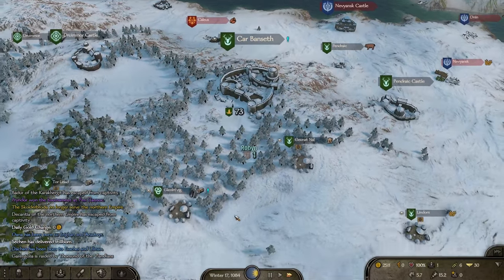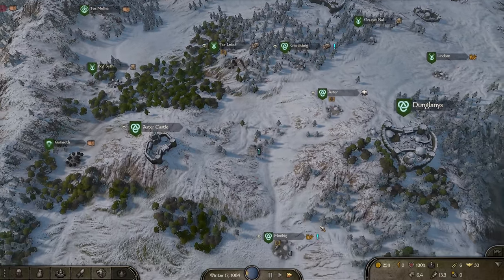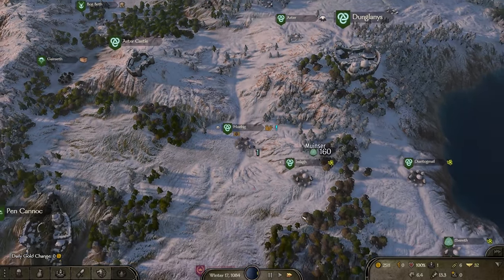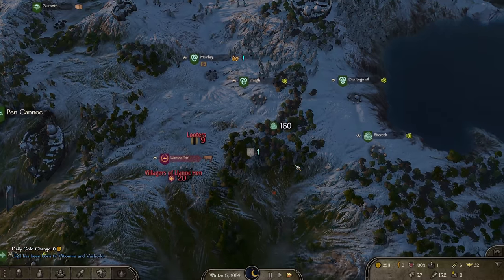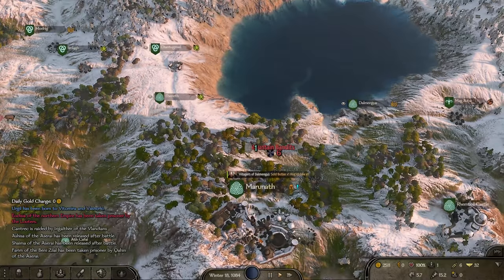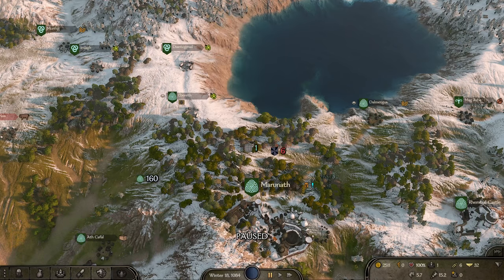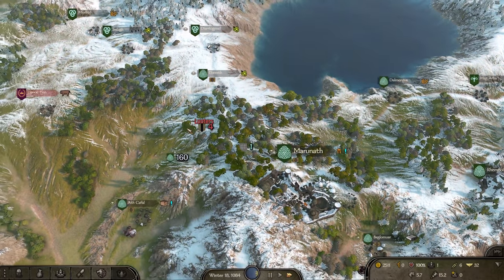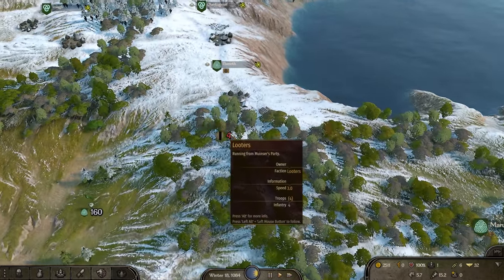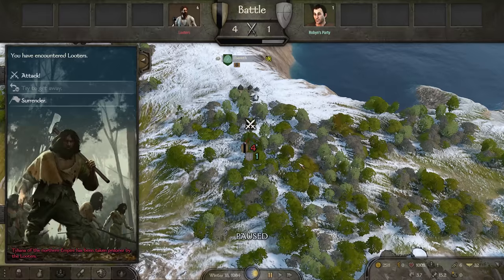Let's take a little bit more reasonable of a fight this time. I think probably three Sea Raiders would've been something we could've done. Hillmen - the cavalry is the problem. I'm fine with the hillmen, those are basically just looters. But the cav, that's gonna mess me up. Let's get this guy to get away from the village and we'll take an easy fight here.